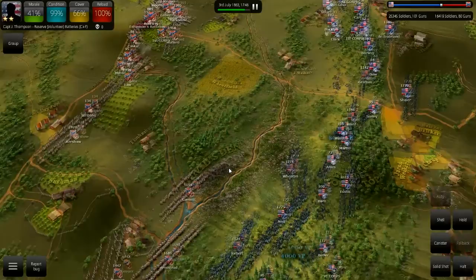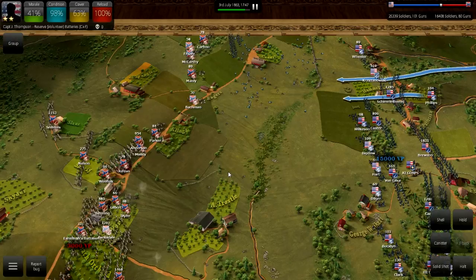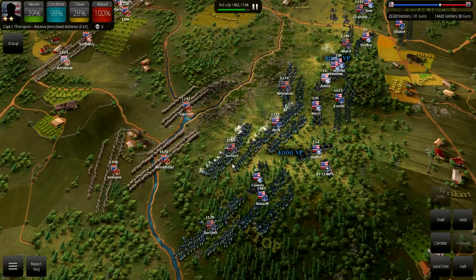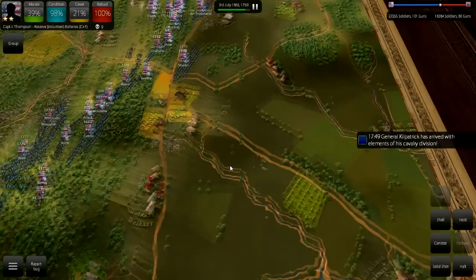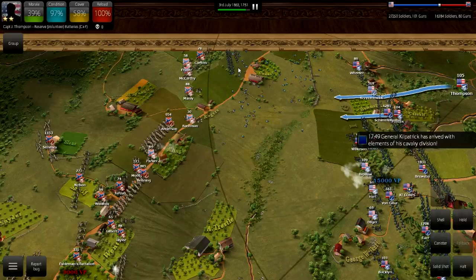It seems like July 1st has by far the most scenarios, which makes sense as it's the most back-and-forth meeting-type engagement. July 2nd was much more Confederates attacking fortified positions — probably not as fun to model. It looks like maybe three or four scenarios the first day, about two the second, one the third. Kilpatrick has arrived with elements of his cavalry. Because cavalry is so rapid-moving, it could be useful against enemy batteries, but the AI is just forming up a defensive line along its artillery pieces, which I'm not going to push back. I only have an advantage of about 11,000 soldiers, but I've got to get rid of these guys on my left flank to swing my entire line and crush them.